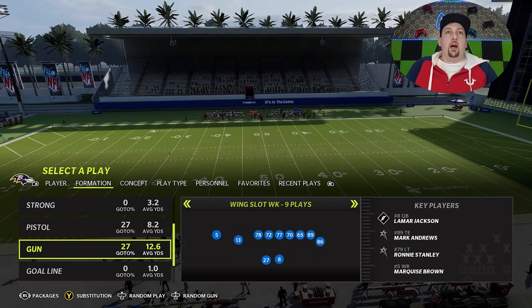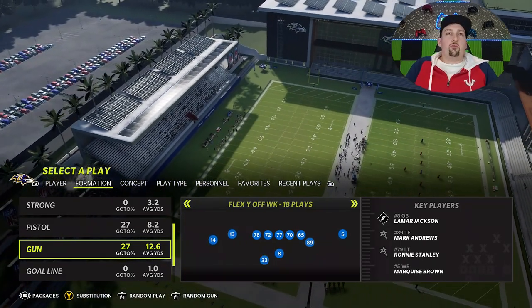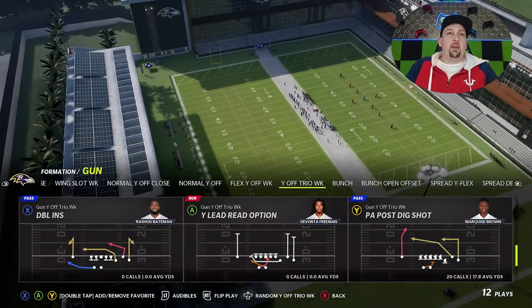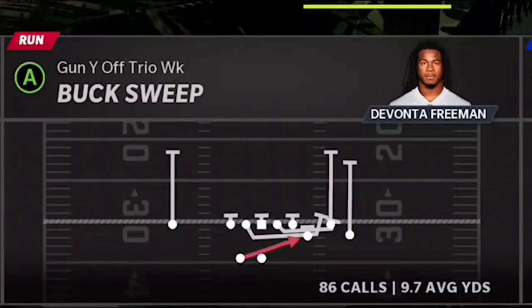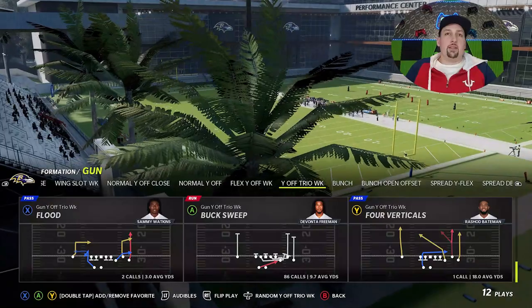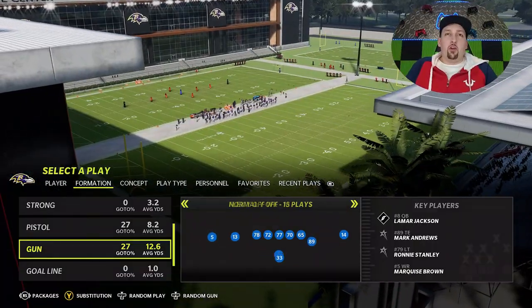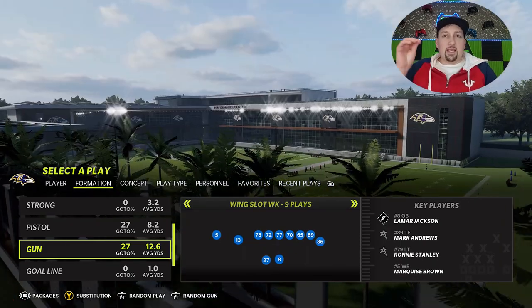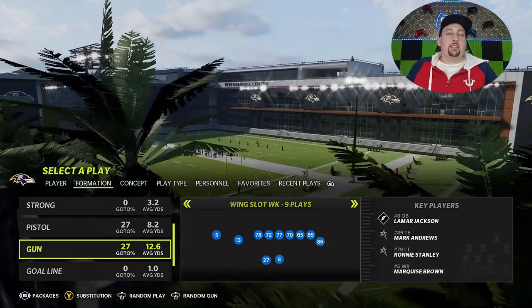This is without a doubt the best running playbook in the game and that's not going to change. Today I'm going to show you guys some run plays but I also have some really great pass plays out of the exact same formation. The formation is the Gun Wing Slot Weak. I've put out plays out of just about every formation this playbook has to offer — basically half the gun plays and half the pistol formation plays.